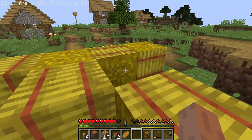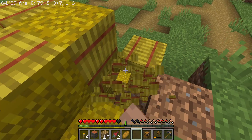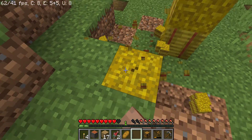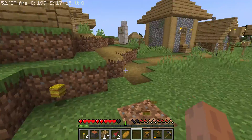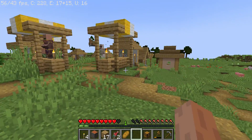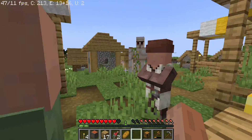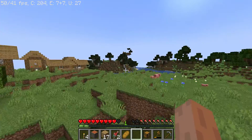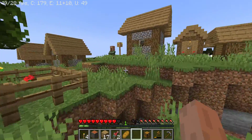One thing I always do whenever I start a new version of Minecraft — because it auto-sets everything — is I always turn auto-jump off because I like to manually do it myself. My friends are the same way. I also changed my skin back to default, which is stupid, but whatever. I really don't care about a skin right now — I just hope this video pulls through because I want to start getting something out for you guys, even if it is just Minecraft videos for now.